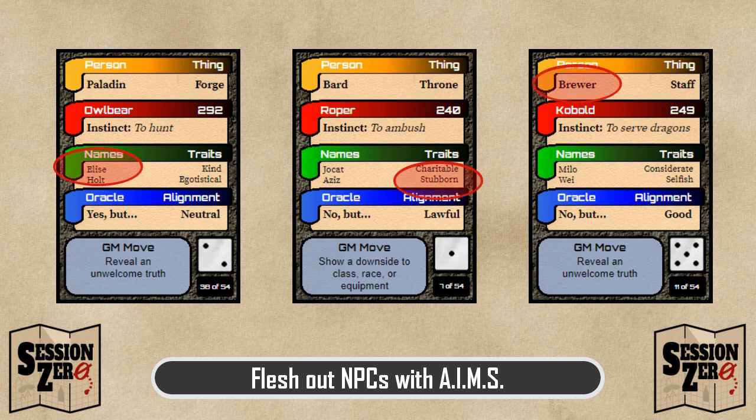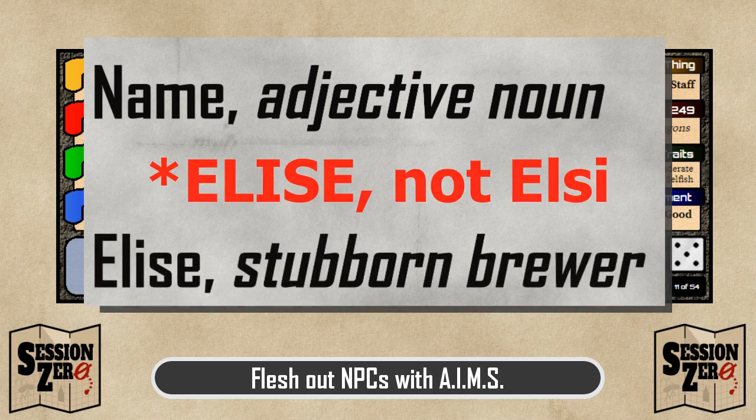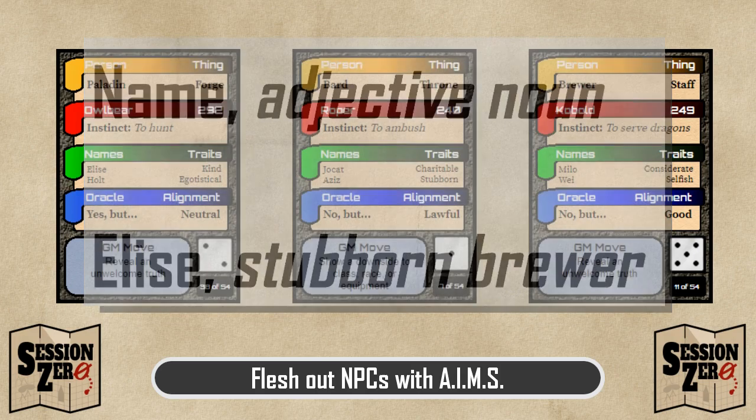First, doing so gives me an automatic shorthand for the NPC in a format common to several RPGs, which is name, comma, adjective, noun. In this case, I get Elsie, stubborn brewer. This gives me enough to improvise her in a pinch, but is also only part of the skeleton, like the ribcage. For the full skeleton, let's dig a little deeper.